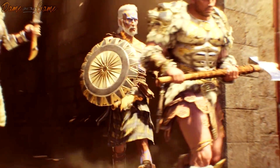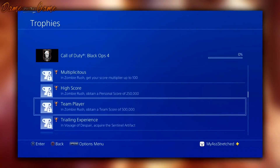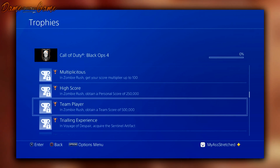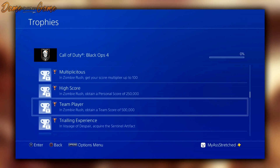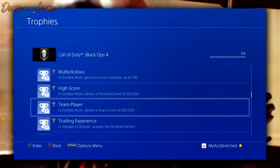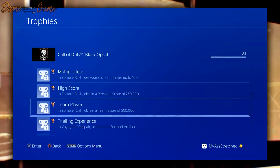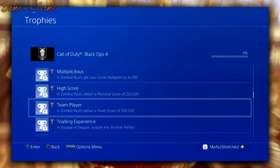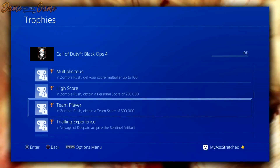There is also another Zombies game mode now confirmed called Zombie Rush. There are four achievements: get a score multiplier of up to 100; 'High Score' — obtain a personal score of 250,000; 'Team Player' — obtain a team score of 500,000. I can't wait to play Zombie Rush with a point-based system. I also missed a last achievement for Voyage of Despair: 'Trialing Experience' — acquire the Sentinel Artifact.